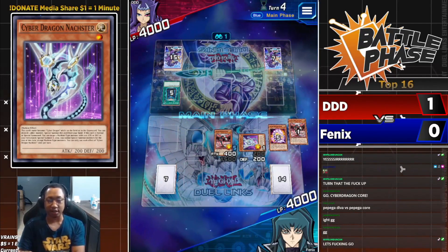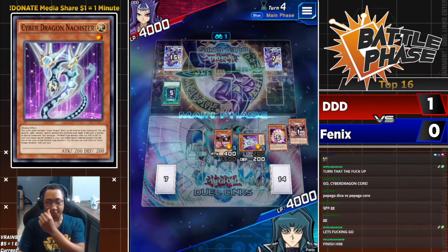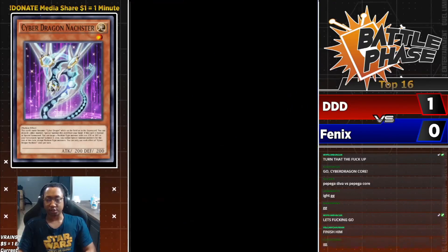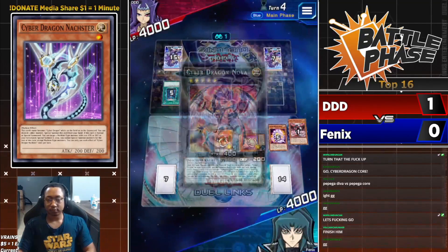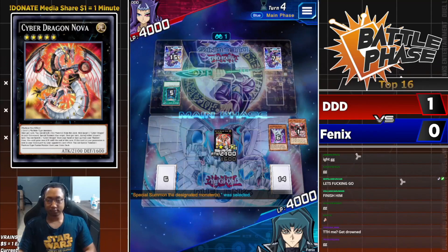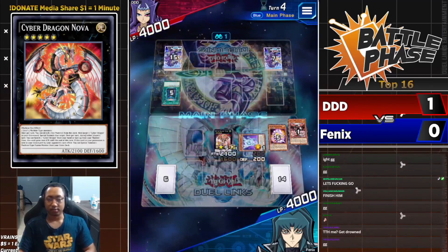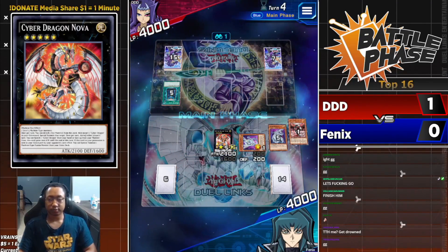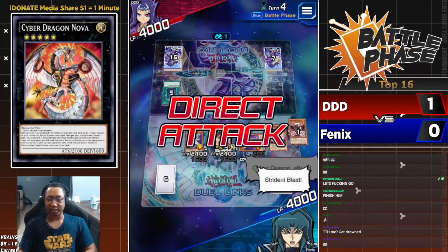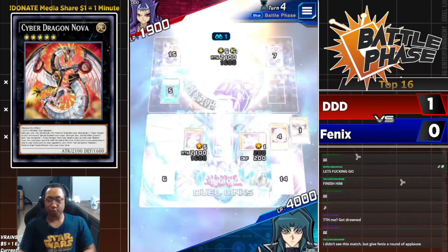Double Skill activation — Cyber Style Evolution. What a turnaround play for Phoenix! Go Cyber Dragon Nova — Nova's effect activates. Too easy! Phoenix — DDD blew his load on Phoenix, both his huge back row disruptors blown in one turn.